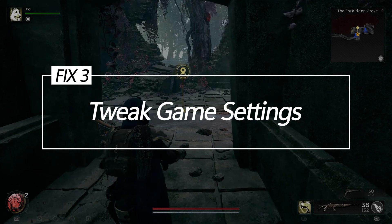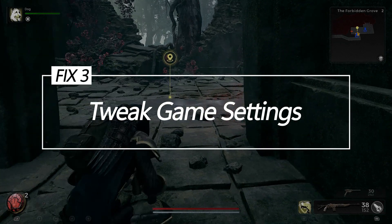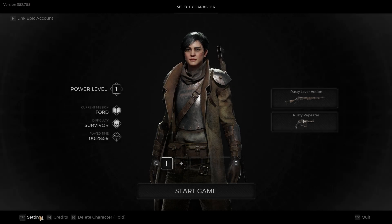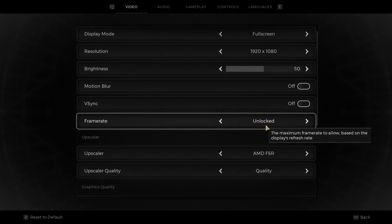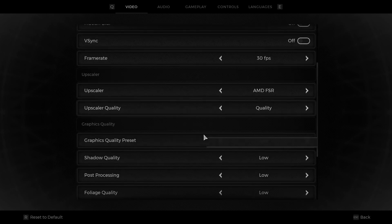Fix 3: Tweak game settings. If enabling higher-end graphics settings overloads your PC's capabilities, systematically lowering demanding options like resolution, textures, and shadows can lighten the load on system resources related to errors.